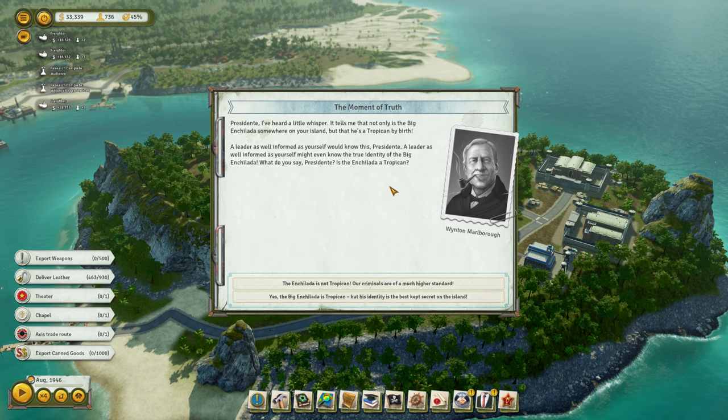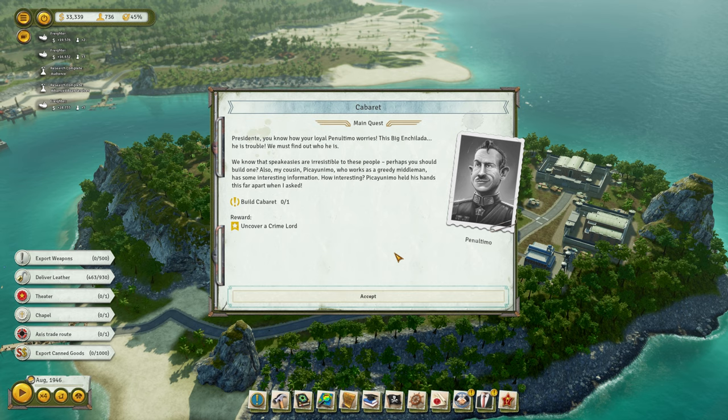A leader as well informed as yourself might even know the true identity of the big enchilada. What do you say, Presidente — is enchilada a Tropicano? Our criminals are a much higher standard — yes, the big enchilada, but his identity is kept secret on this island. We must find out who he is. Uncover a crime lord — we need to build a cabaret.